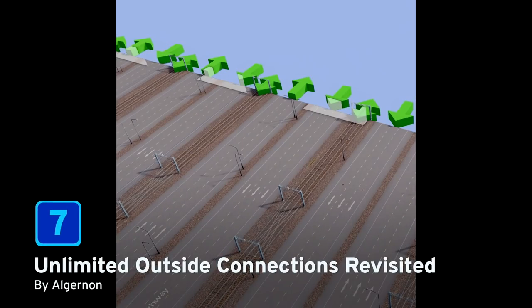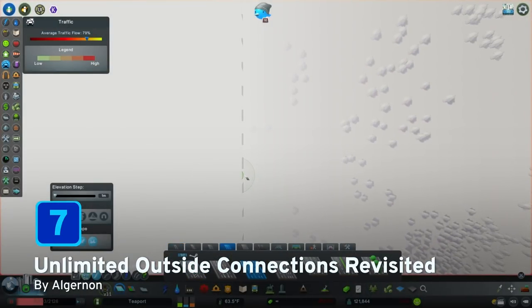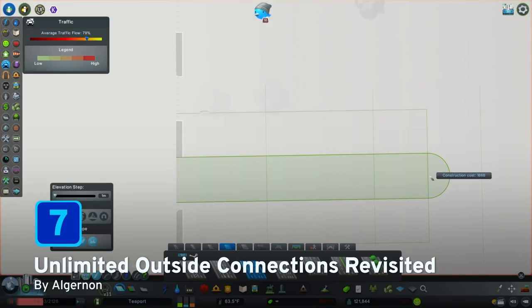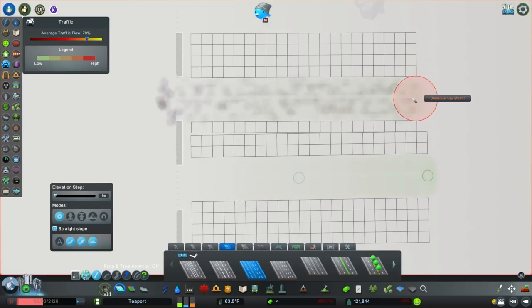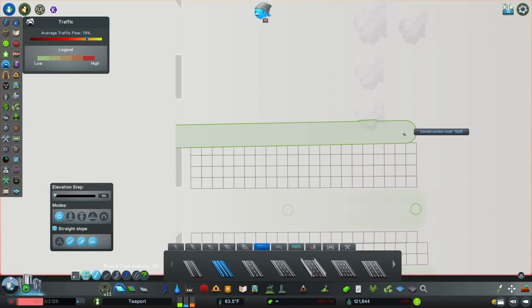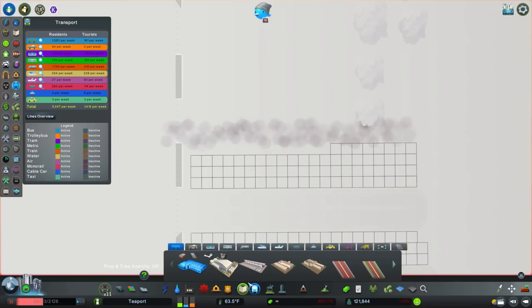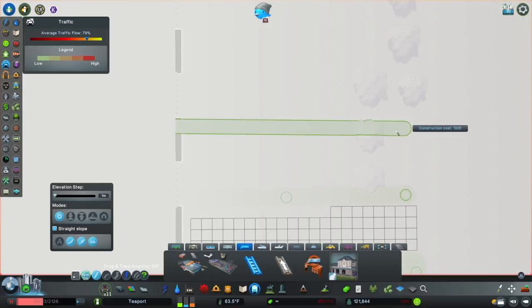At number seven we have the Unlimited Outside Connections Revisited mod by Algonon. This is a fork or update of the Any Road Outside Connection mod, to allow it to work with the More Vehicles mod if you are using that. And who wouldn't want to add even more outside connections into your city to get even more train and cargo and car and traffic into your city? Oh, it just makes it even more fun. So if that's what you want to do, then this is the mod that you need.